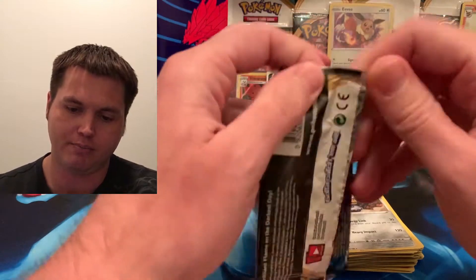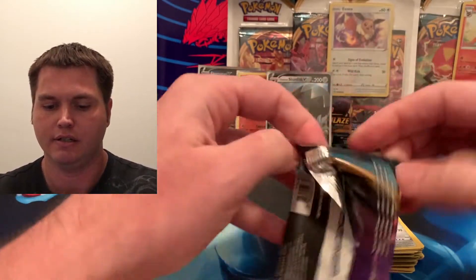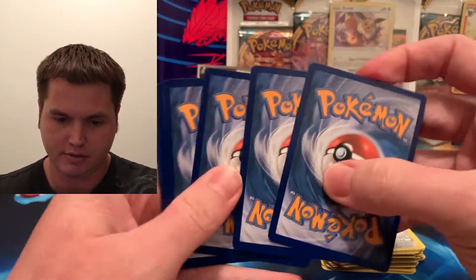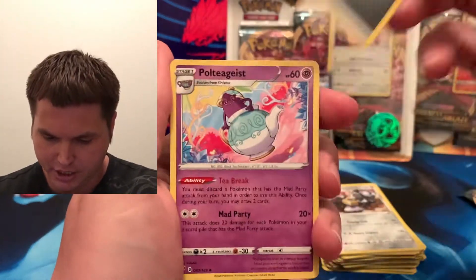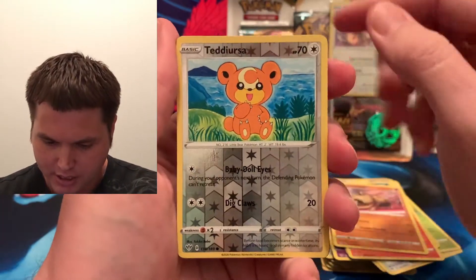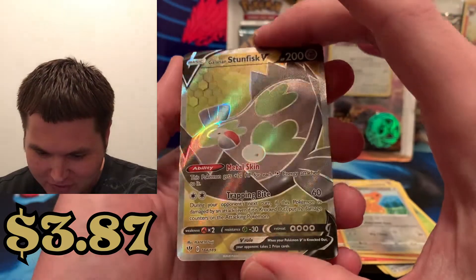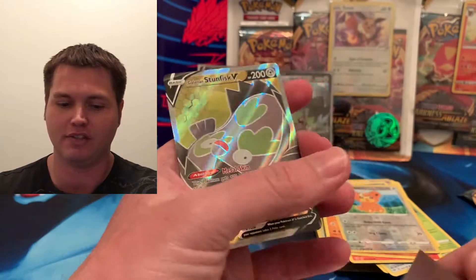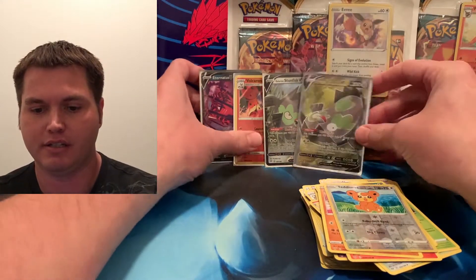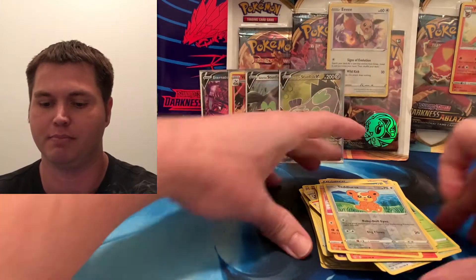Our third Eevee pack from the three-card blister — they got a lot of glue on this one. Okay, we got a Metal Energy, Poltergeist, Kumbuskin, Glimwetanglo, Rollitz, Gobit, Spinarak, Larvesta, Teddy — reverse common. Oh my goodness, we got a Galarian Stunfisk V Ultra Rare! Look at that texture. Oh my goodness, first time we get this card. That is cool. Eevee's killing it right now — got two Vs and the Stunfisk V Ultra Rare.